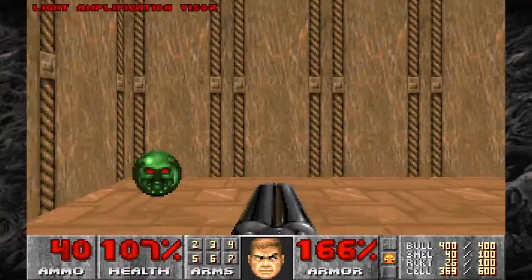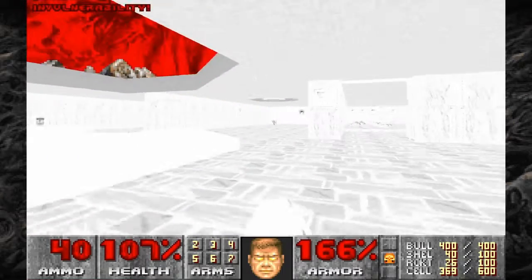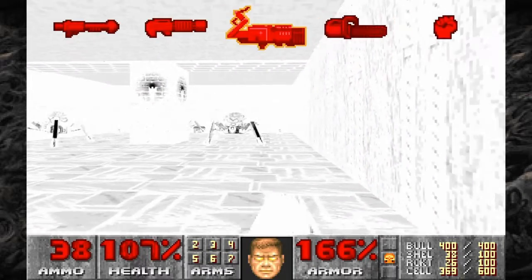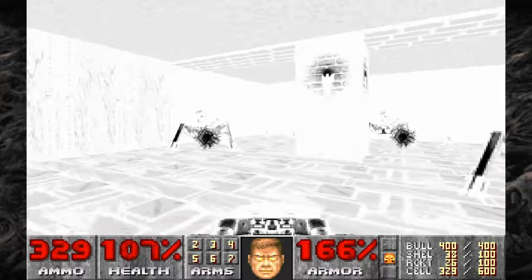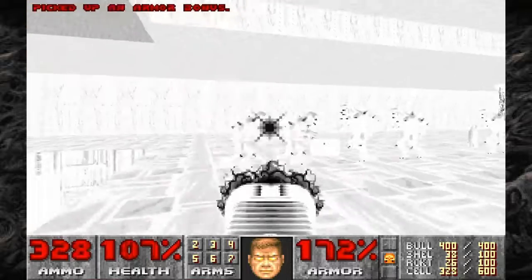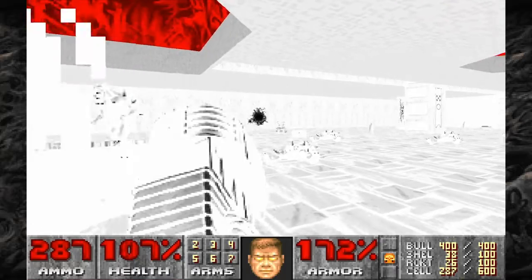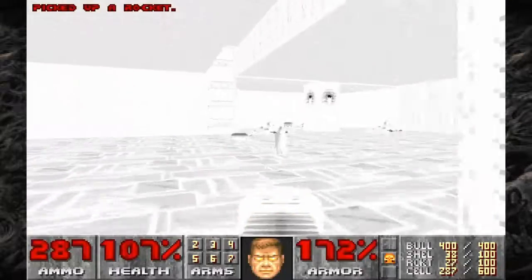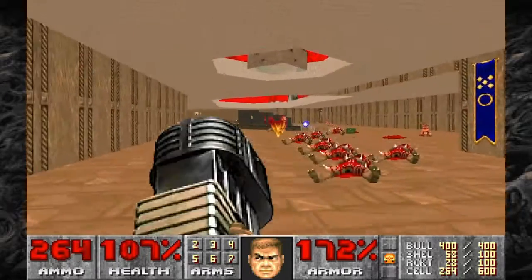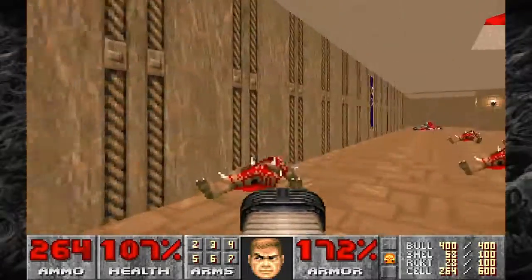Grab the invulnerability sphere last. Kill like 60 of the enemies. That's not even a clever trap — he literally just lowered the roof with a bunch of imps on it.